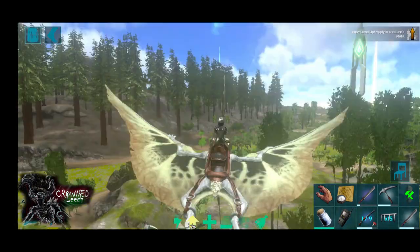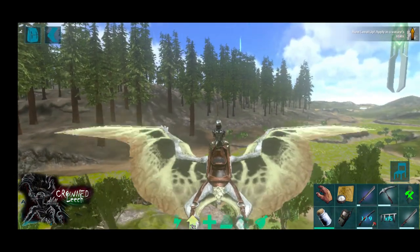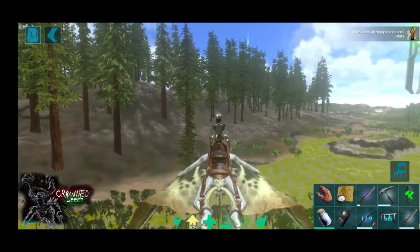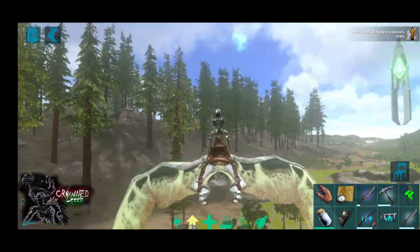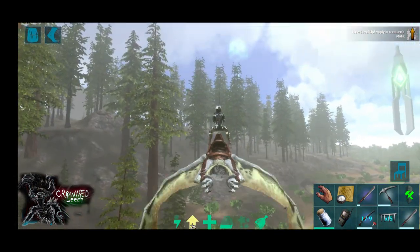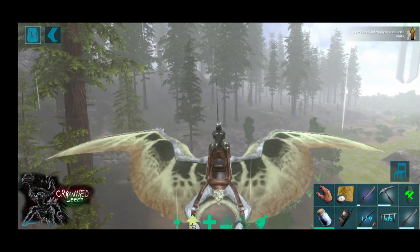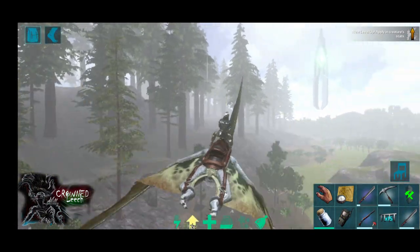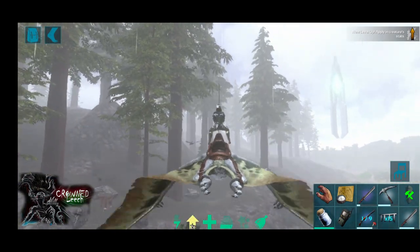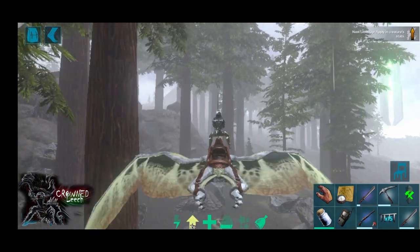You can get tree sap once in a while as a gift, but you'll be waiting quite some time to actually get enough for the kibbles or recipes you need. It's better to make your base in the woods — though I wouldn't recommend that for beginners. Otherwise save some materials and make yourself a tree platform.